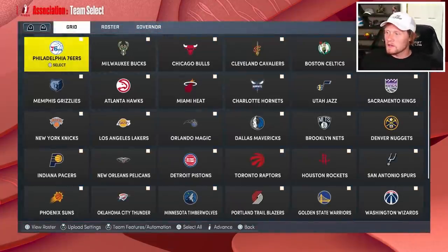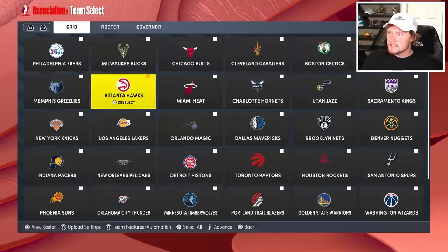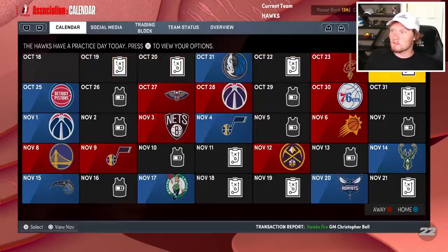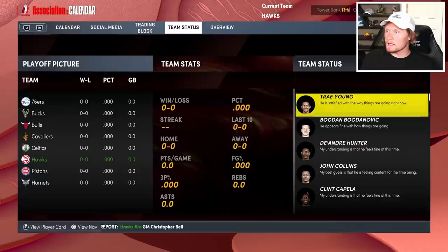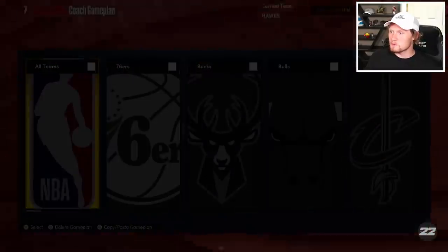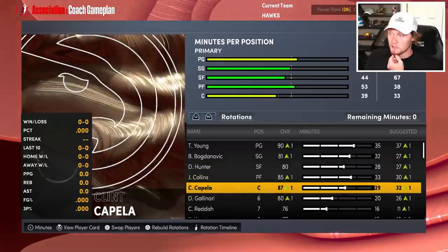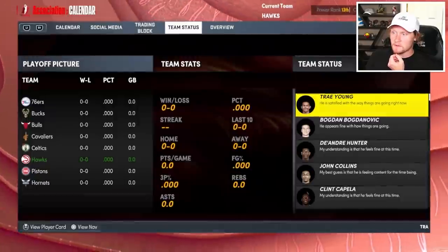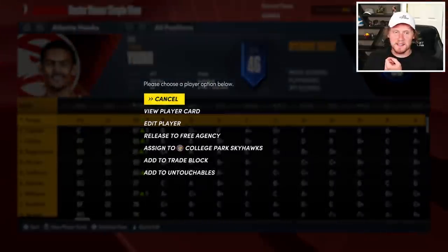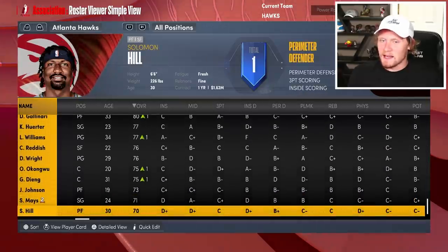2K has definitely changed up the rebuild mode quite a bit. So the first rebuild of the year, we're gonna do the Atlanta Hawks. Now, while I'm going through these menus figuring out the new menus and all the new stuff — the game just came out — we're gonna auto-generate rookies for this rebuild. You can see a lot more happening at the same time. I kind of like it.